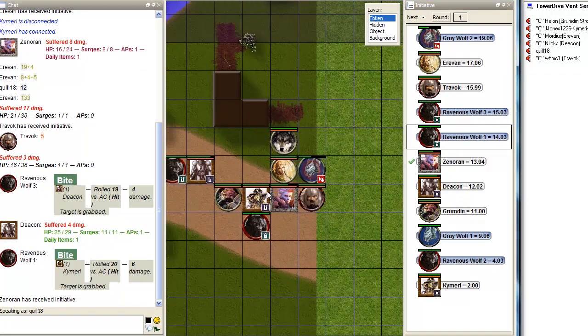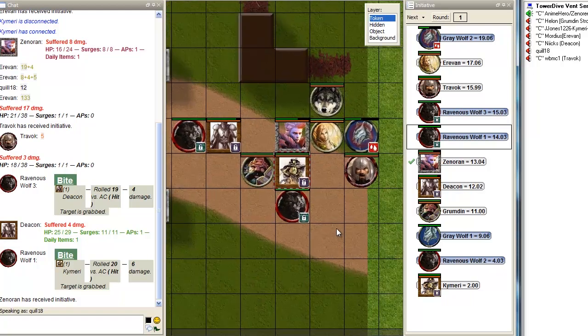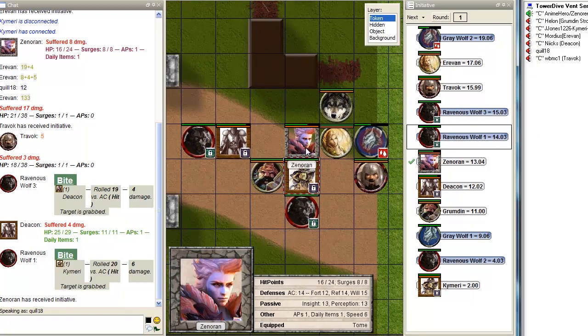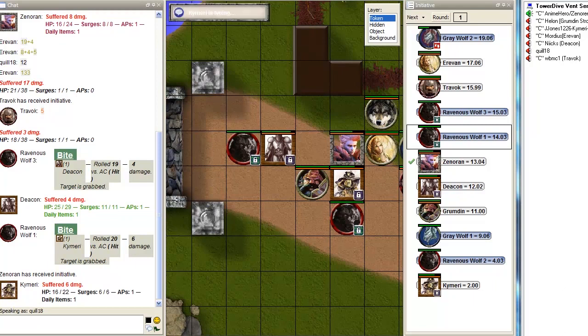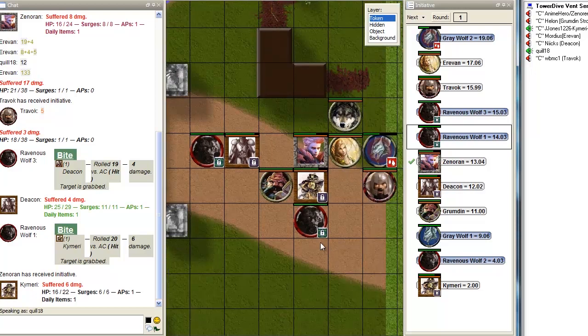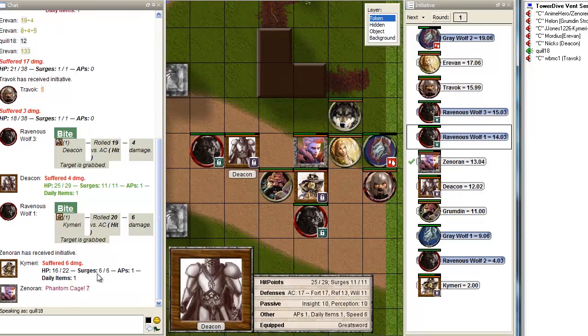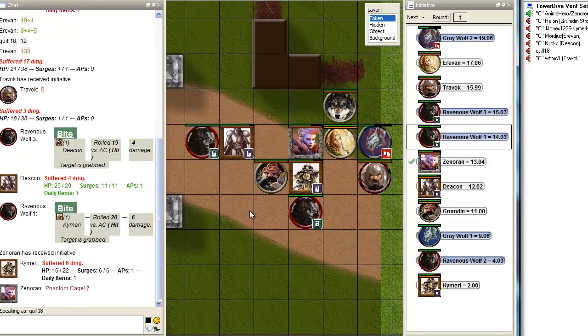Zenoran, you're now up. I use Phantom Cage to extract revenge on Ravenous Wolf 3 — the one grabbing Deacon. Phantom Cage does 1d8 plus 4 damage against Will. How do I make myself suffer damage? You click yourself to select yourself, and then in the selection tool window there'll be a button for minus HP. Go ahead and roll your attack. Seven versus Will is not going to cut it — these things are far too ravenous and enraged to be thrown off that easily.